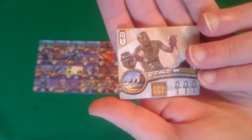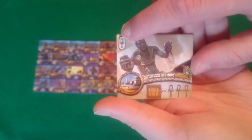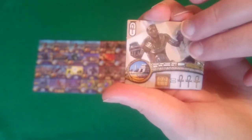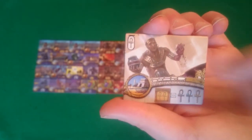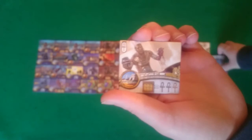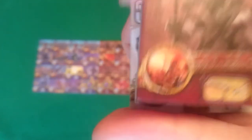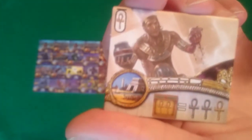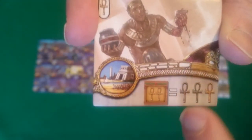Let's talk briefly about these power tiles. The level of the tile is given in the top left, represented by a number of ankh symbols. There's an image that portrays the effect of the tile, and a circle indicating when the power takes effect — if it has the daylight symbol, it's in daytime rounds; the nighttime symbol means during the night phase; and the battle symbol means during the battle phase. The text at the bottom tells you what the power does.